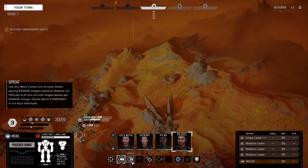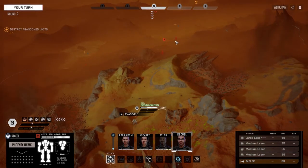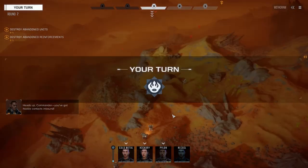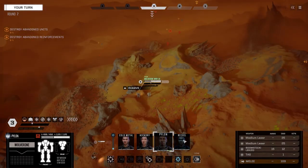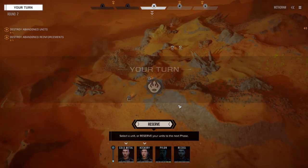All right, let's get in here - I don't want to go too far ahead of our other mechs. What do we got here? Two mechs and a vehicle, and usually there's one more back here somewhere. Once again, let's not get too far ahead. 55-tonner - we've got a Wolverine 6R. Okay, they've got two heavy boys here.